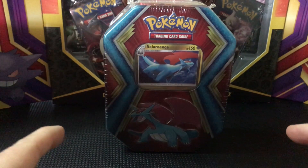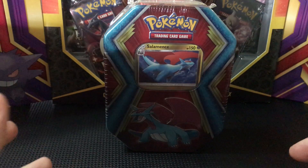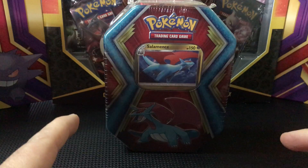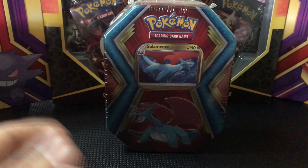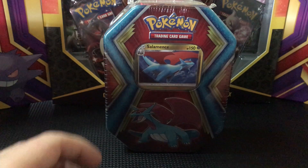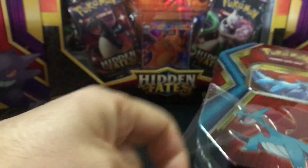Hey guys, Pokemon back. I got this out of the Etsy box. If you've seen my last video, they had two of these tins — one was Salamence and the other was Dragonite. They're the three-pack tins; you can get them at Walgreens or something like that, they're about 16 bucks. So I figured I'd go ahead and open this and see what's in them.